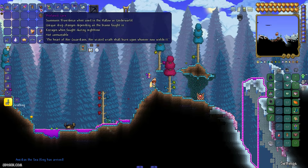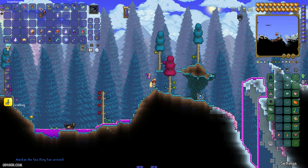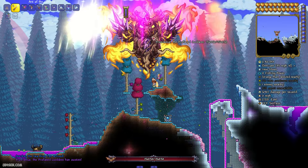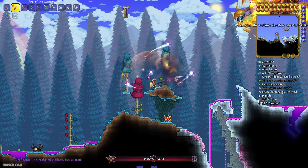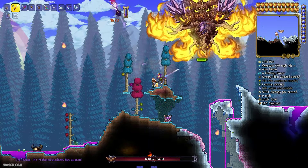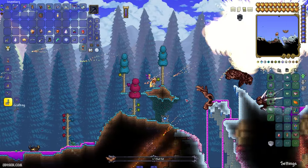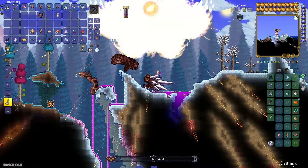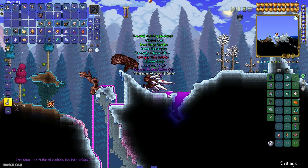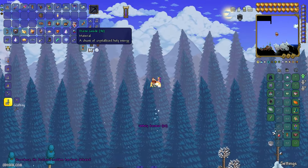You can also use the Profanity Core in the Hallow Biome or in the Underworld. Press left mouse button — another boss: Providence, the Profanity Goddess. I hate this creature so much because they look around. When this creature dies — finally, I defeat this boss. Oh my god, it is hard work.